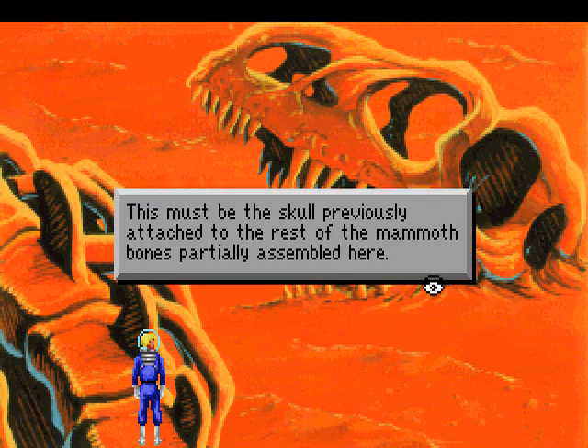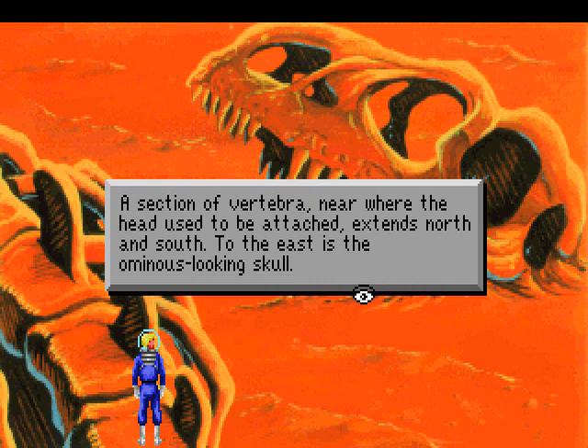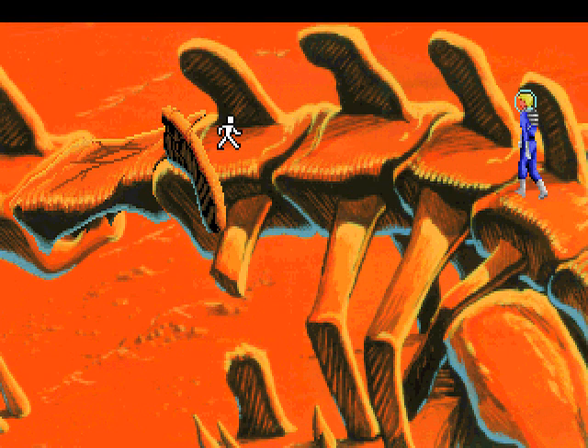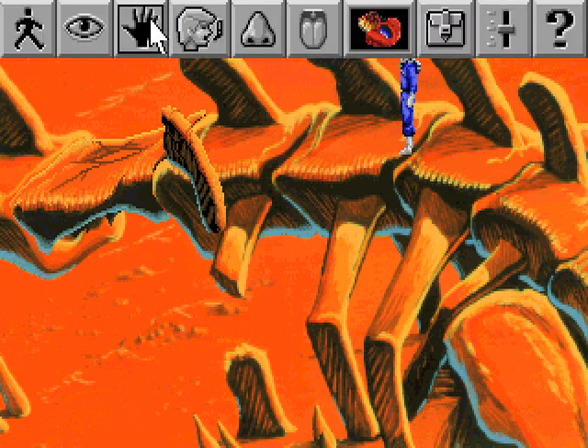It's the head of whatever being this was - the skull previously attached to the rest of the mammoth bones partially assembled here. I do think it is actually the same creature as the smaller one we saw near the pot, because it appears to have more than one eye cavity, and that creature also had more than one eye! It also looks like it's a cave! To the east is an ominous-looking skull. The spider is quite relentless in its pursuit of organic beings, but it can't get to me here, so who cares?